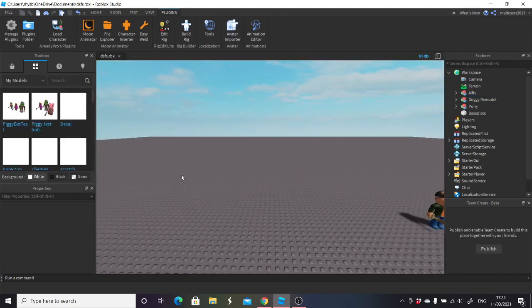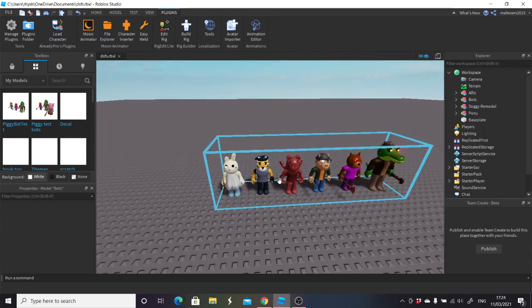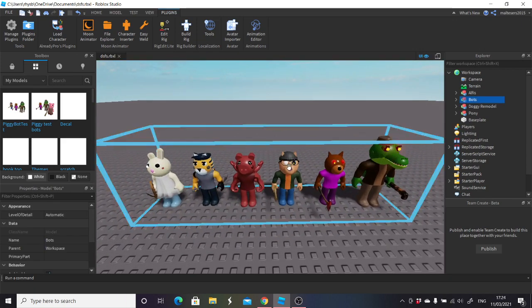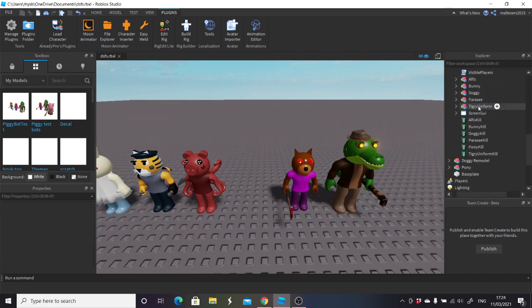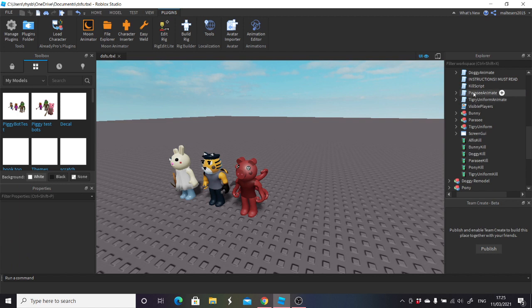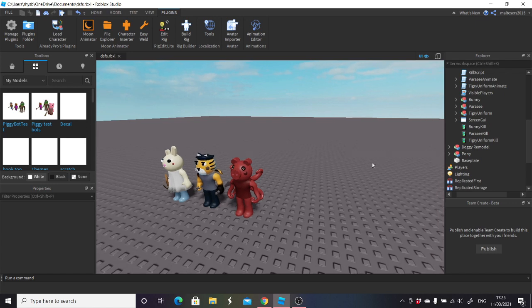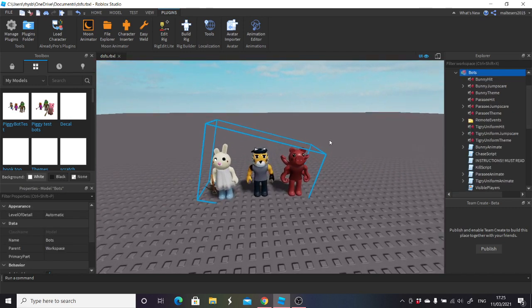My model isn't loading — what we're going to do is get the model again, link will be in the description. I've added three more: parachute, tigery, and bunny. All we're going to do for this one is remove the ones we don't want, so I'm removing pony, doggy, alphys, and the anime variants of those as well as the real versions of pony, doggy, and alphys. All I've got now is the ones I'm going to be using today.